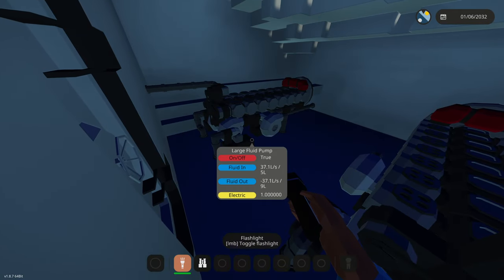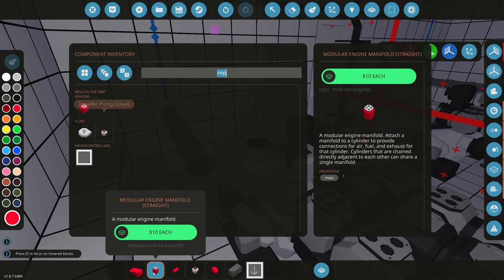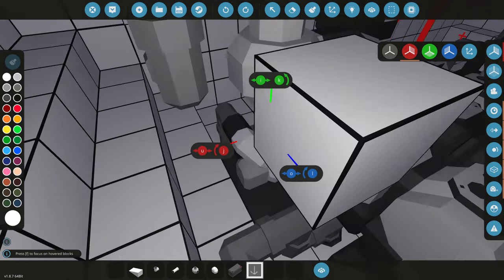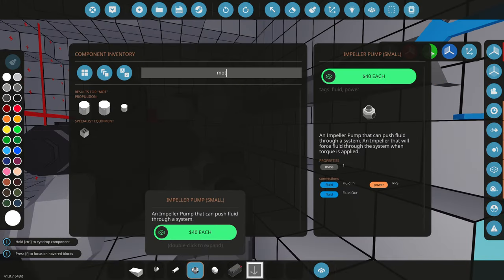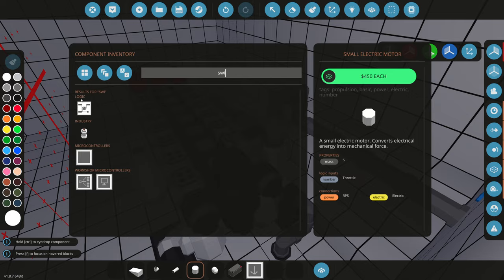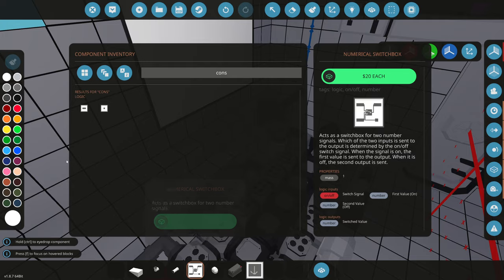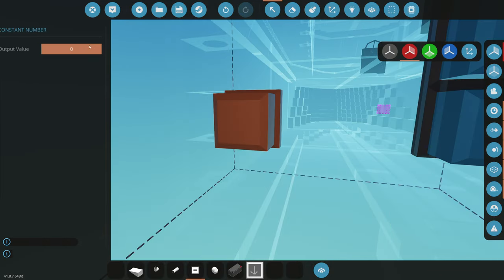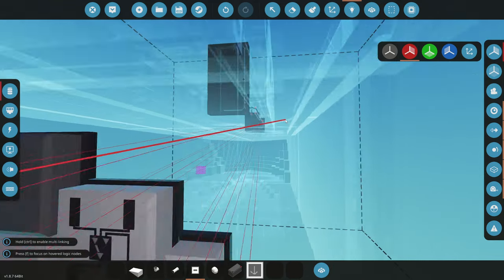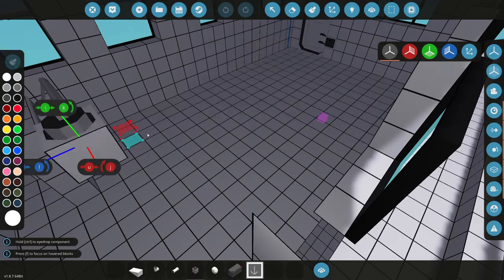At 10 RPS we're definitely running slow. We check the systems: air is on max, exhaust is flickering. We add a fuel pump — delete some blocks, grab a pump, rotate it upside down, connect fluid out — to actively push fuel into the engine. This will use a lot of electricity but that's fine. We also add a linear speed sensor placed somewhere on the hull.